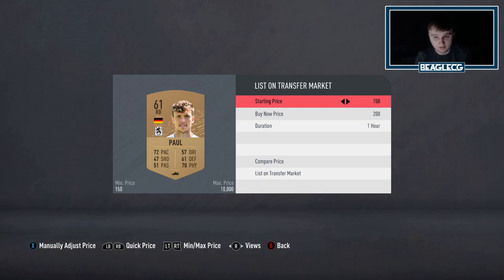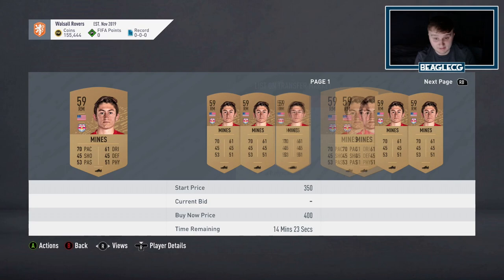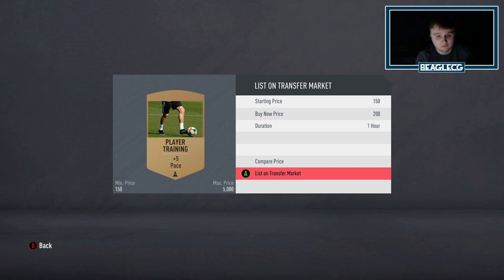200 coins because there's only one under the 10 minute mark. And then we've got Mines, who is from a League SBC. However, it doesn't look like his price is massively inflated. Although I haven't packed anyone amazing so far in the three packs that I've opened, I've made profit. And although it's small profits, just think about this: what would happen if you did pack a Bundesliga card worth 4k? You've probably tripled your coins, so it's always worth doing.